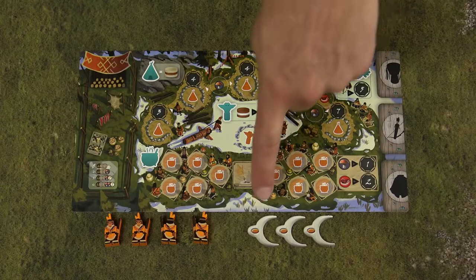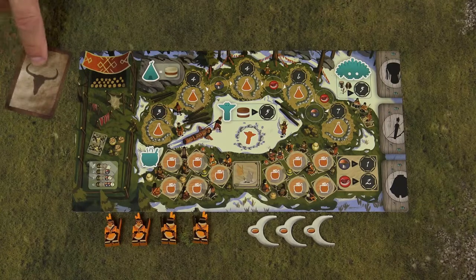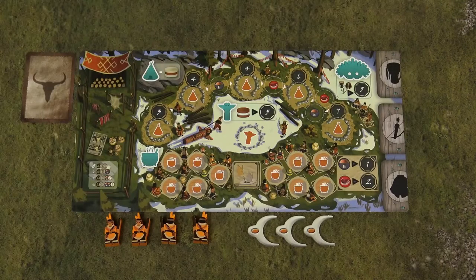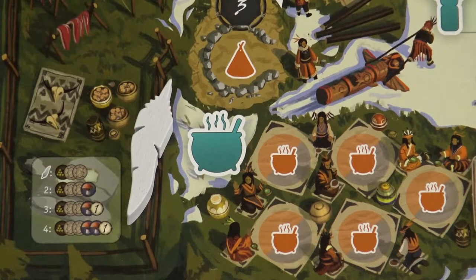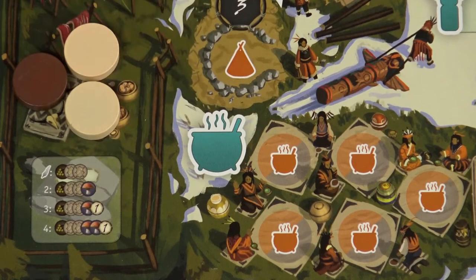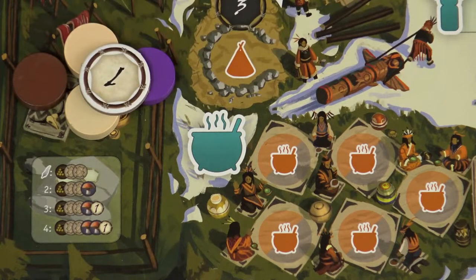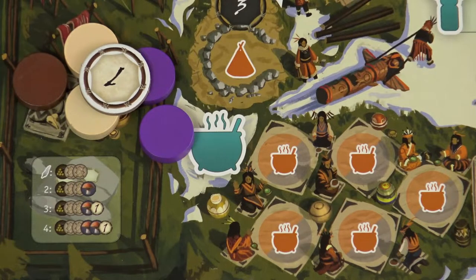Each player will also get reminder tokens of their color and 1 objective card, which you need to keep secret from other players. Finally, each player will get starting resources. The starting player gets 1 wood token and 2 hide tokens. The second player also receives 1 mushroom token, the third player receives 1 generosity point, and the fourth player receives 1 additional mushroom token. All these tokens are in the player's personal reserve.